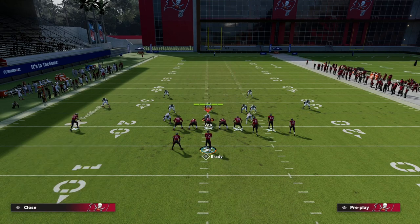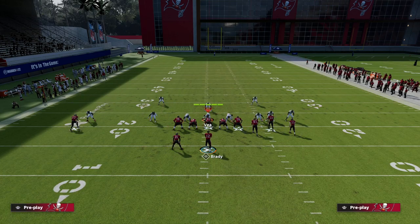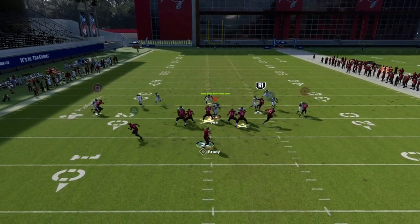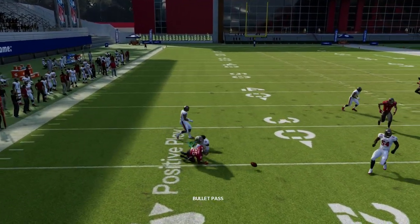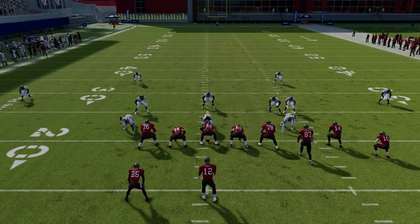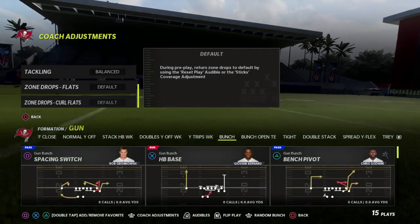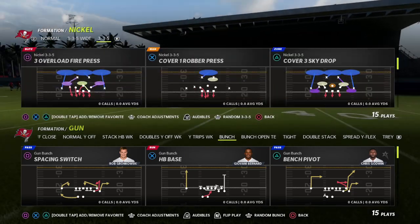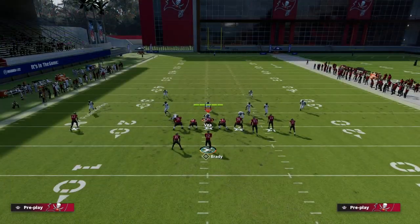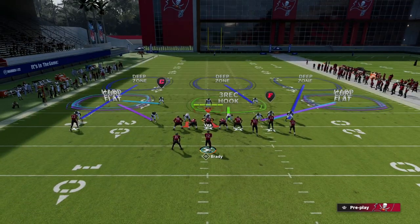In Madden 23 they basically tried to remove low balls by making them really inaccurate, but if you're playing the beta, pass lead the wheel outside right on the cut — that's a really effective way to throw the wheel route. You could also put the running back on an out route, but out routes this year don't get the same separation they got in Madden 22.